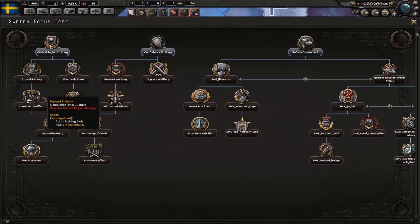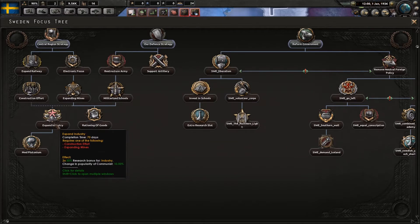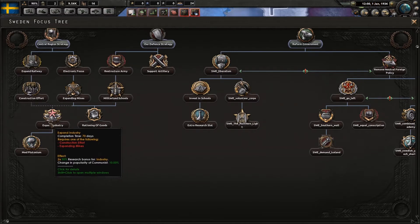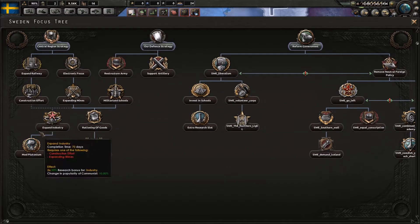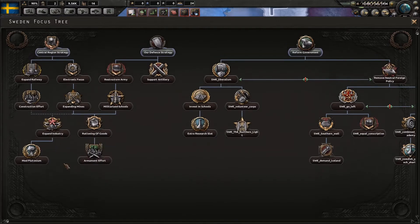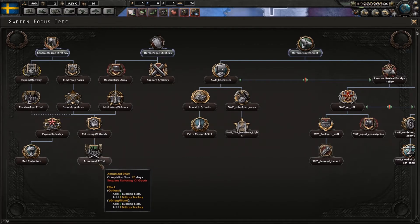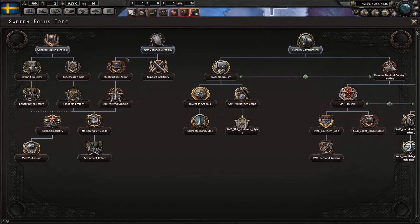We have industry, infrastructure, civilian factory, electronics, and aluminium. We've also added this focus which gives 10% communist support. The idea is: if you go communist you pick this up for bonus support, and if you're going fascist you may not want to pick it up in the early to mid game. Here we have nuclear technology, rationing of goods which gives minus consumer goods, and armament effort — which was earlier in a different area but is now side by side with the rationing branch.